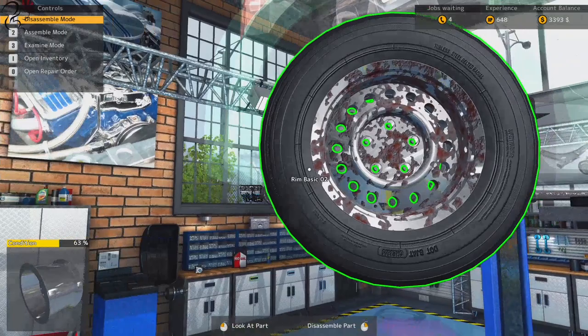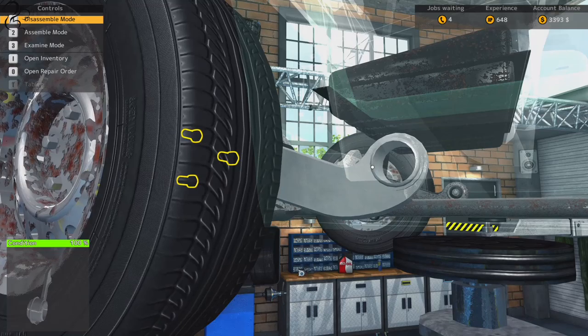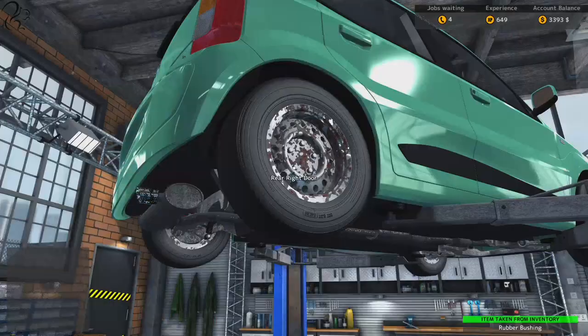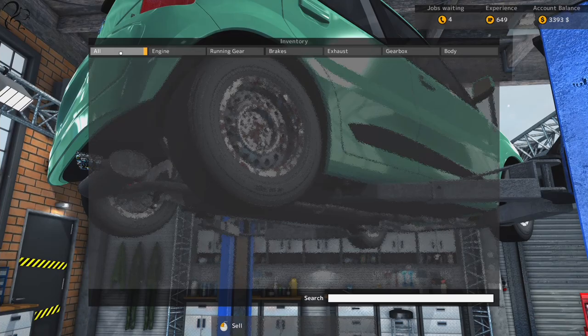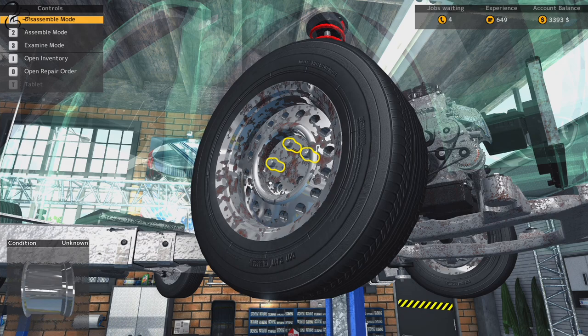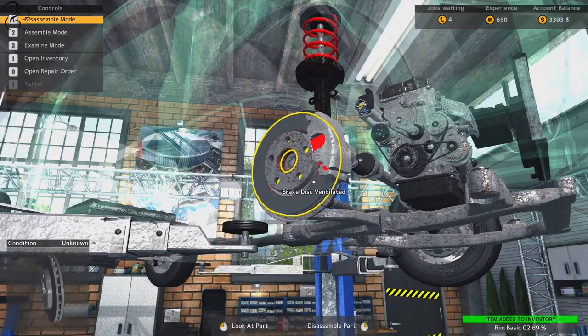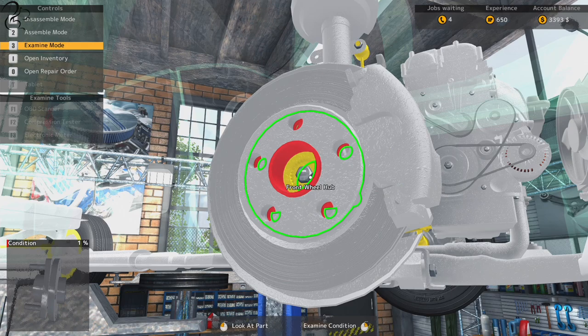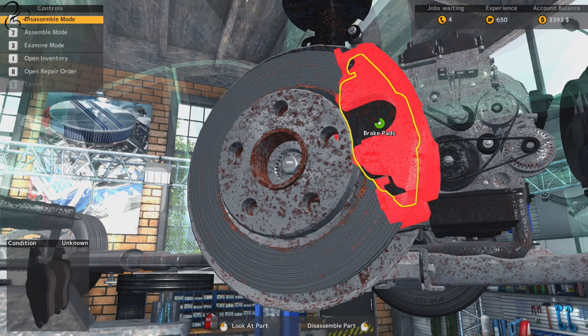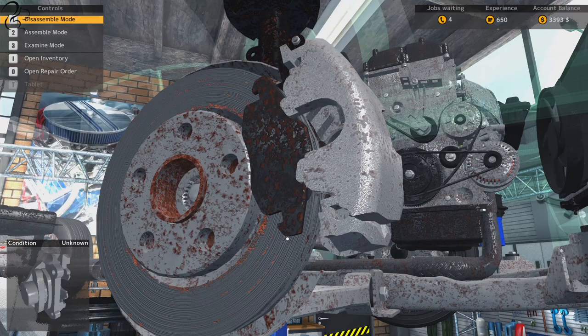Inventory check - rubber bushing is missing. Assembly mode. Rubber bushing back on. Parts list is empty. So, front wheel hub. Now - 50/50, we don't know which one it's going to be. We'll have to pop the wheel off. Let's see if we can examine it. Front wheel hub - examine. Condition: 1%. Yeah, that's pretty broken. That ding noise is a bit strong, isn't it?